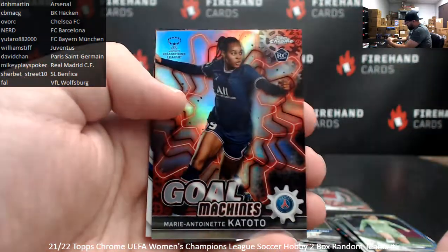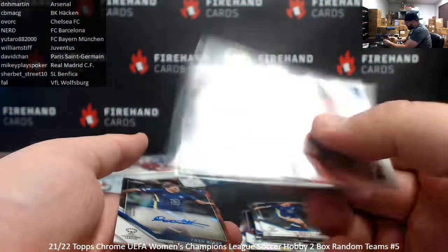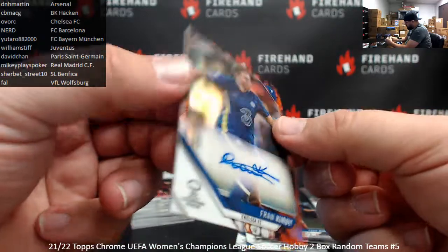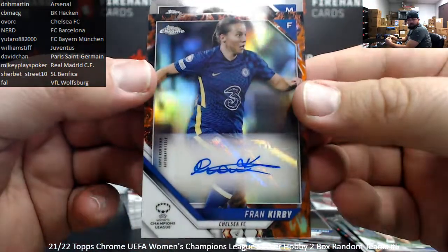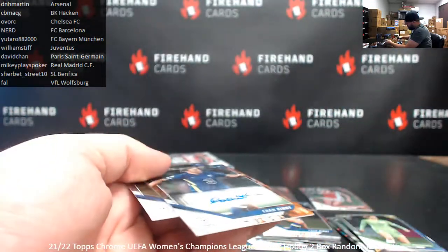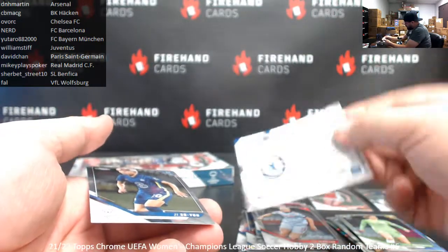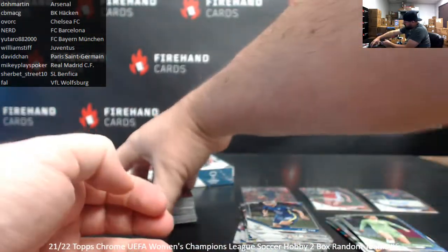Gold Machine insert here — Marie Antoinette Contoto for Paris Saint-Germain. Gold Machine, one-a-box. Fran Kirby for Chelsea is going to be your autographed hit — Inferno Auto, numbered 75. Chelsea going to OVORG, very nice. Number 63 of 75. Fran Kirby, I believe, is playing for England in the Euros right now.